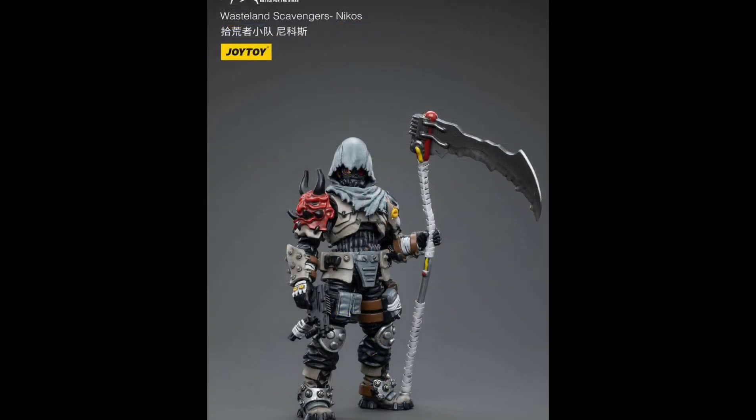Starting off with the first, and I would probably say the best one out of the three, is Wasteland Scavengers Nikos. This guy is dope. I don't know who exactly is designing some of these IPs over there at Joy Toy — who puts together specifically the stuff that is original to them. But this is one of the coolest things I've seen come out of them. Take away the scythe and it's still a super cool character, but the fact that they also added this giant scythe is incredible. It's really good looking — something that looks right out of an anime.